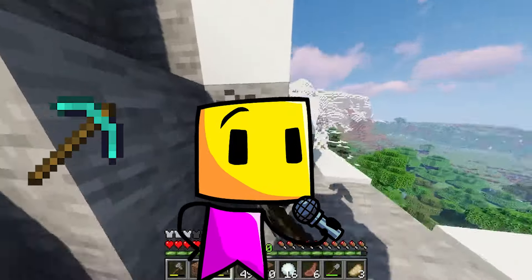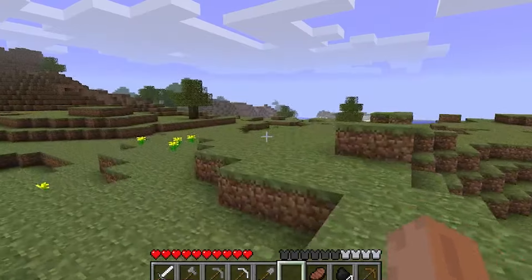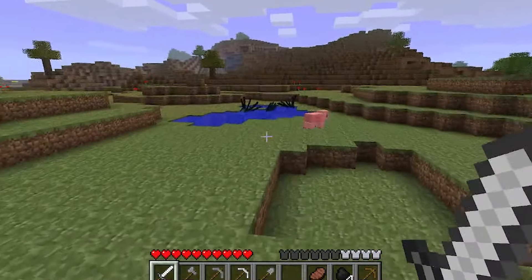Minecraft has some pretty key components like mining, crafting, building, and smelting. Yes, smelting — a pretty key part of Minecraft, and today I want to look at the stranger history of it.